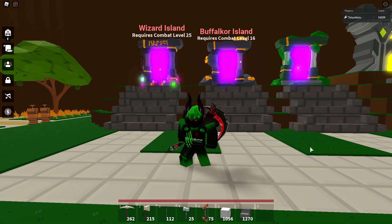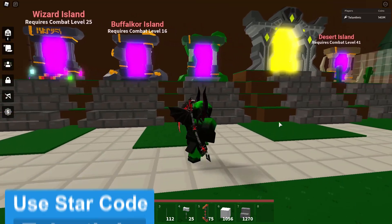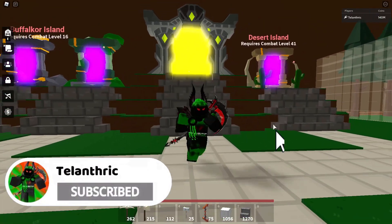In this video, I'll be showing how to AFK auto farm the Slime, Bufflecore, Wizard, and Desert Island Portal Crystal, so make sure to subscribe with the notifications on for island guides and like the video.